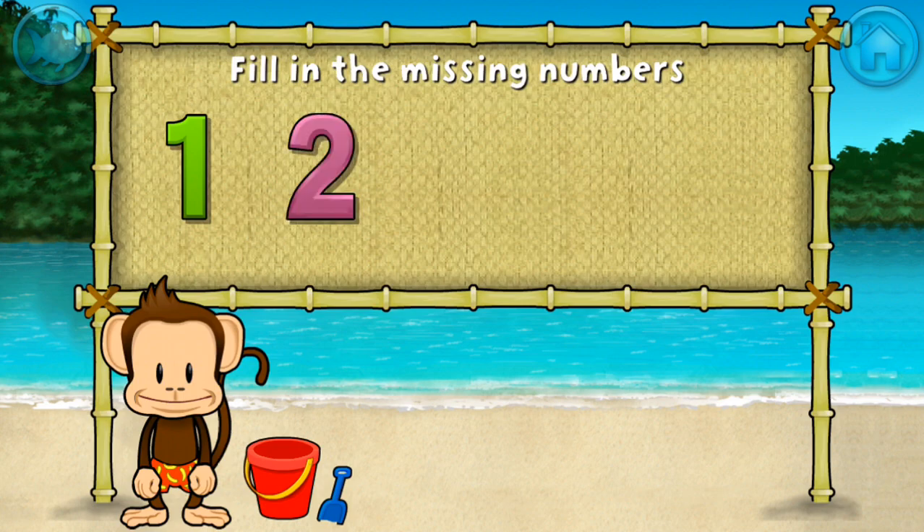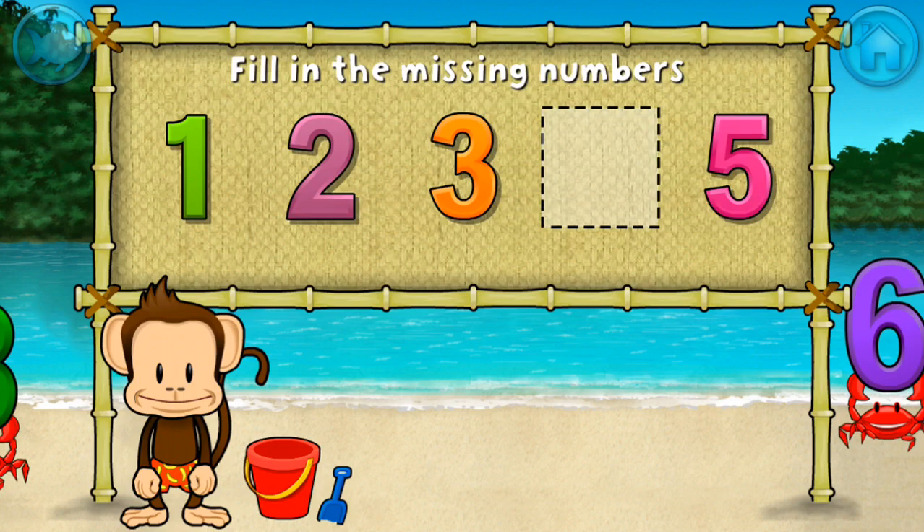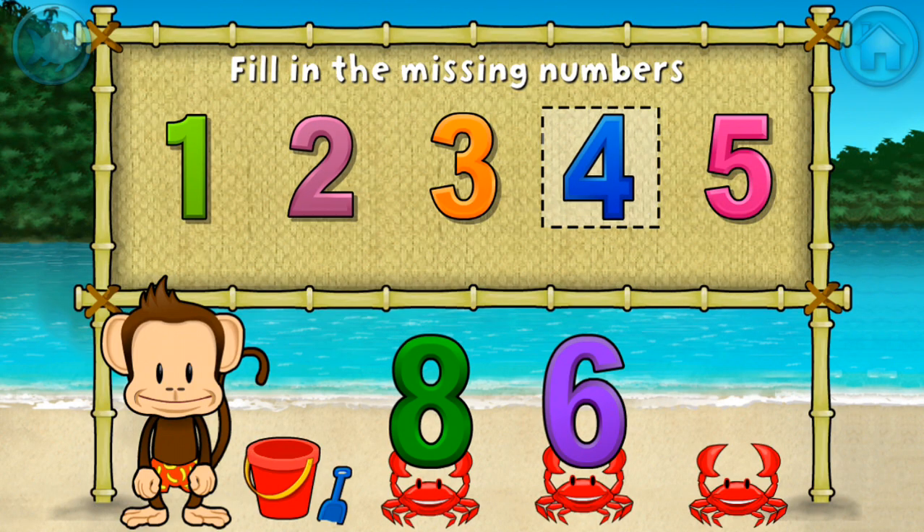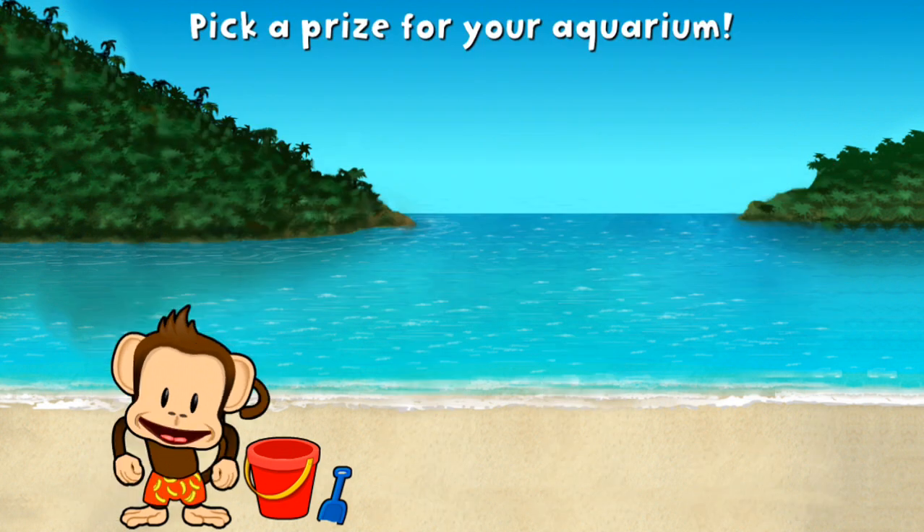One, two, three, five. These numbers are in order. Fill in the missing numbers. Four. One, two, three, four, five. Stupendous. You won a prize.